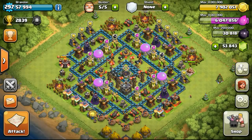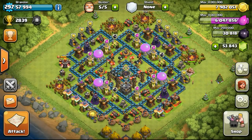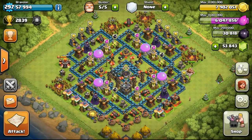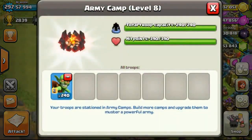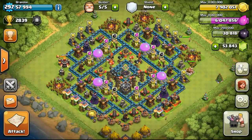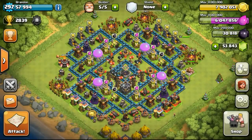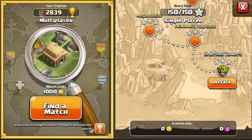We are going to do our second level-up for today. After donating for over 10 hours, we have gotten to 57,994 EXP — just need another 6 more EXP to get to level 298. I've prepared another interesting army combo: 240 Goblins. And for our spells, I've changed it up a little bit, using 2 freeze spells instead of 2 jump spells. We will proceed into getting into a raid, and hopefully be able to get the town hall with our king and queen.